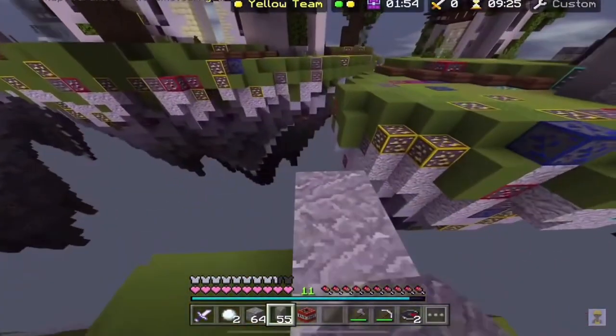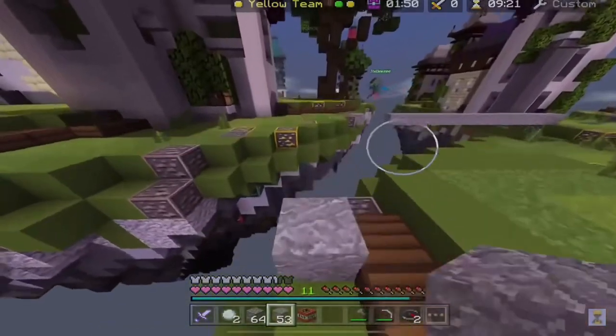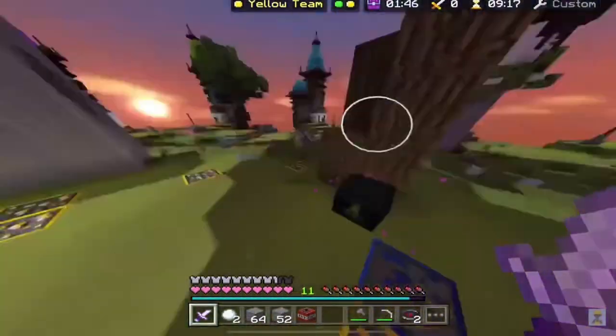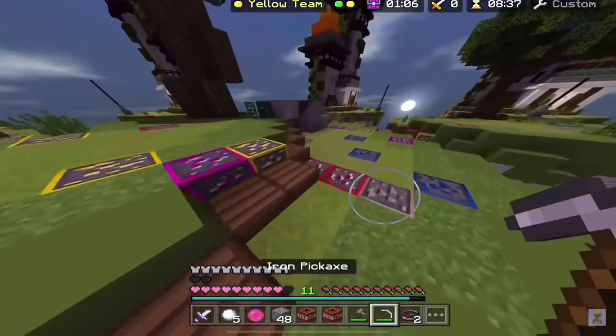Now, if there is any way to defeat him, what is it? Mobile players in general usually are weak from the back — if you get behind them, it's very hard for them to attack you. Most Pocket Edition players on smaller screens have a very hard time turning around. Oreologist, however, has an easier time turning around due to his large screen and fast movements.